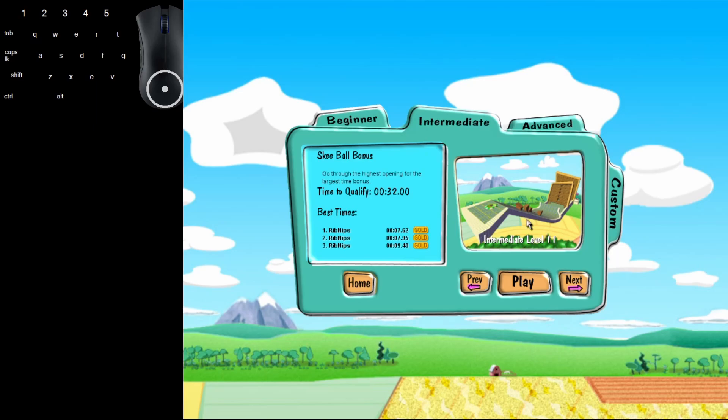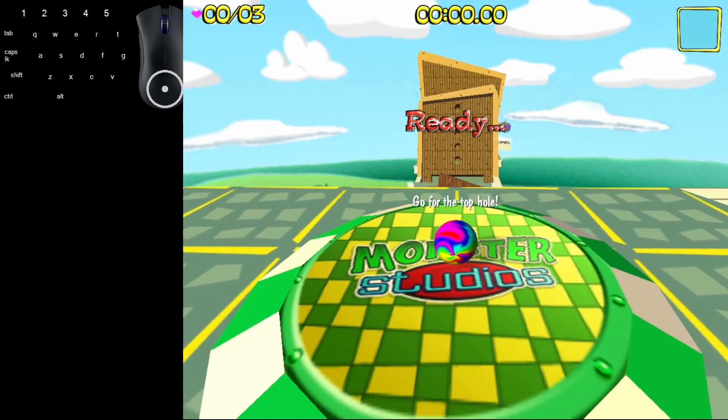Welcome back to MarlBuzz Gold Intermediate. This is intermediate level 11. Ski ball bonus will show you how to beat the level and how to get that gold time. So let's get right into it.